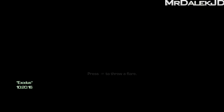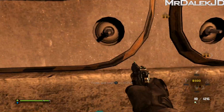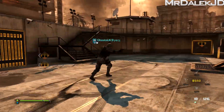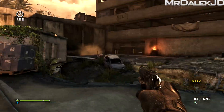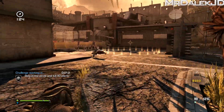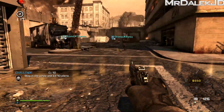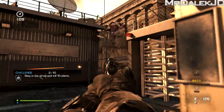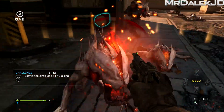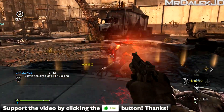What is going on guys, MrDalekJD here and welcome to some Extinction Exodus gameplay from the Call of Duty Ghost Nemesis map pack. This is the final Extinction map we're going to be getting for a real long time, and this one is hopefully going to exit with a huge bang. I'm here to show you guys 10 minutes of gameplay footage and a few tips and tricks to help you out. I've got loads of Extinction Exodus videos uploading today including the final boss fight and the end cutscene, so make sure you're checking my channel. Do let me know in the comments if you're excited for this map and smash that like button.